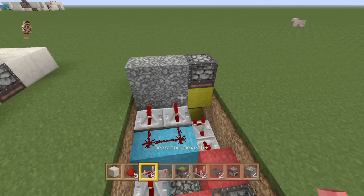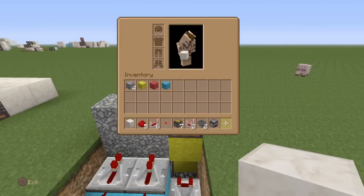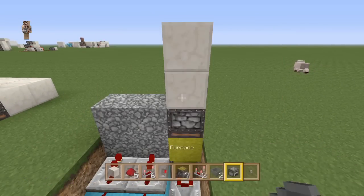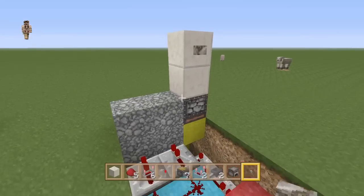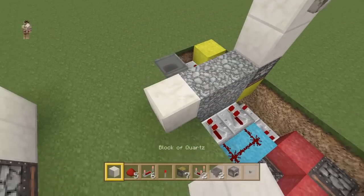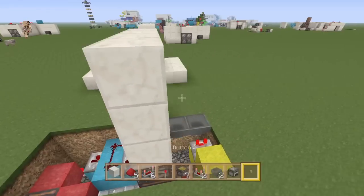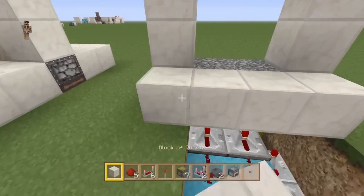We're going to grab out our block of choice and come up two on this piston. We're going to need a button — a couple of buttons. Grab your button out and place it on that block there, two above the piston. Bring this up and put our door frame in. We'll just chuck another button on this side as well.